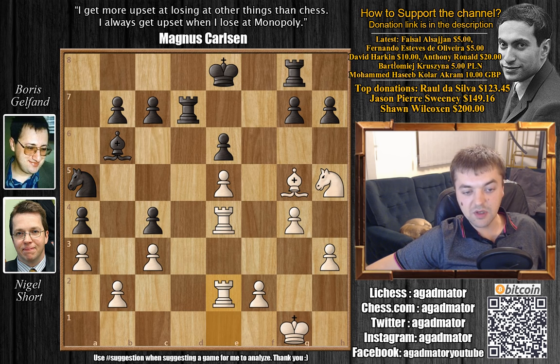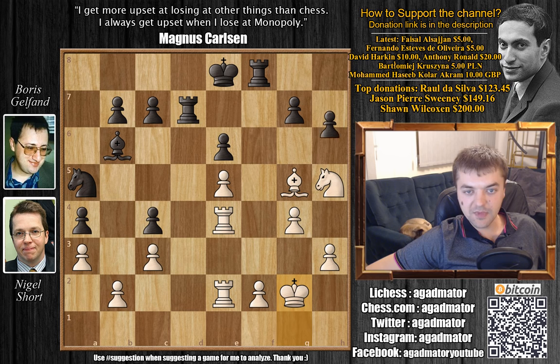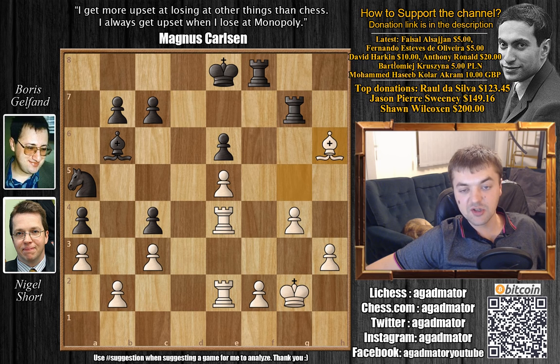Short plays rook to e2. We have rook to f8, king to g2, h6, and here — probably because that Knight is misplaced on a5 — Short decides to go for a brave move. He plays Knight captures on g7 with check, giving up the piece for two pawns. Rook captures, and Bishop captures on h6.